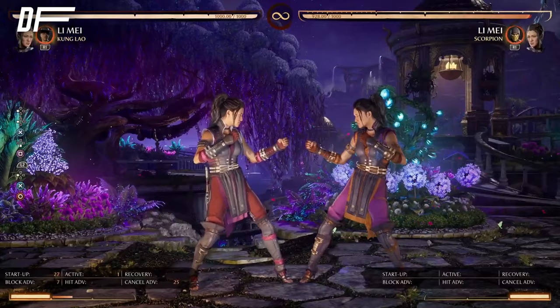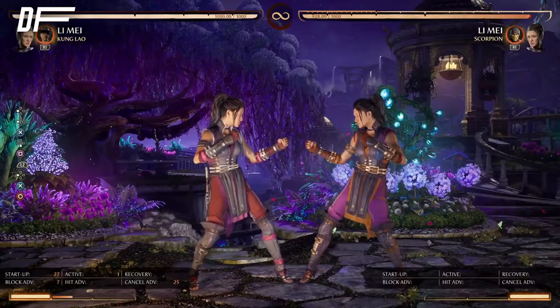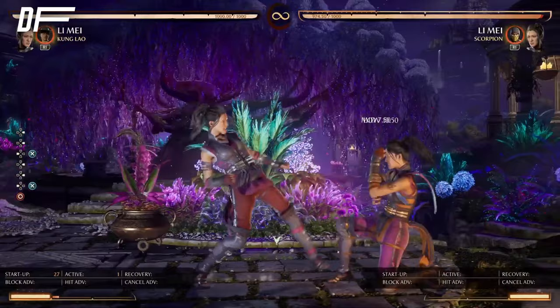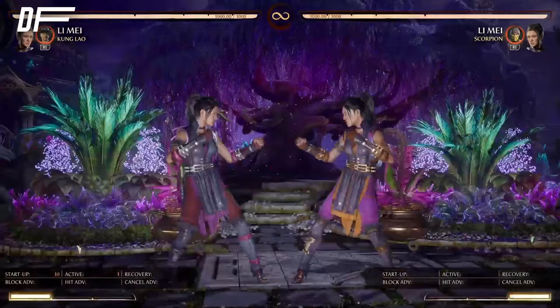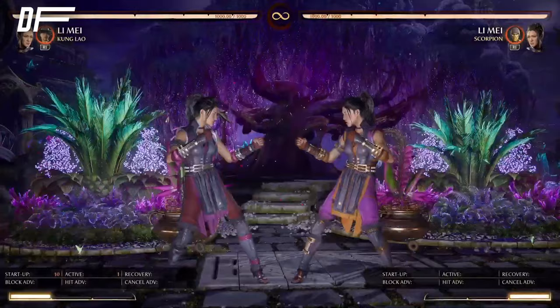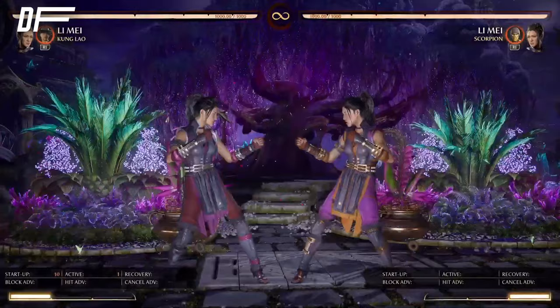Back-3 is another really good button for Li Mei. It's an advancing button, it's plus-3, and if Li Mei continues the full string it's plus-7 — though the full string has a gap. Since it's plus-3, if Li Mei does back-3 into down-1, you can't press. You can go for 1-2-4 after back-3 if you read them pressing, catching them for a full combo. You can go for back-3 into 1-2-4, back-3 into down-1, back-3 continuing the full string, or even back-3 into a grab if they start respecting you. Back-3 has lots of mind games.